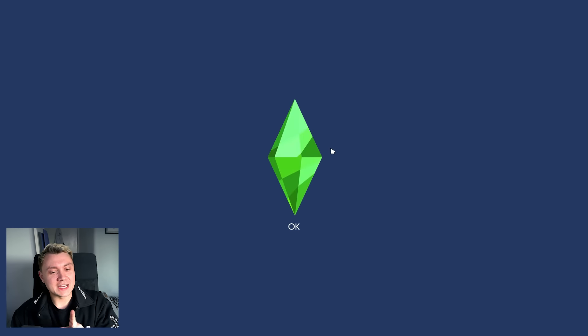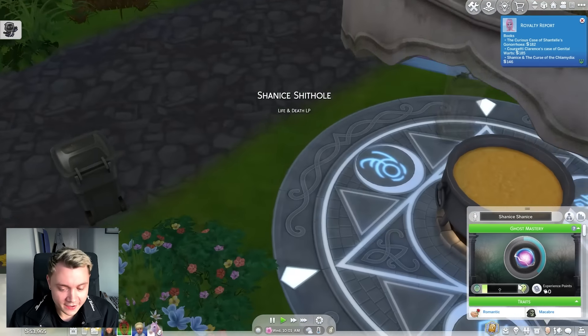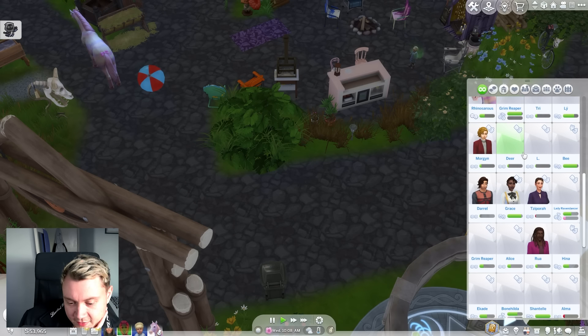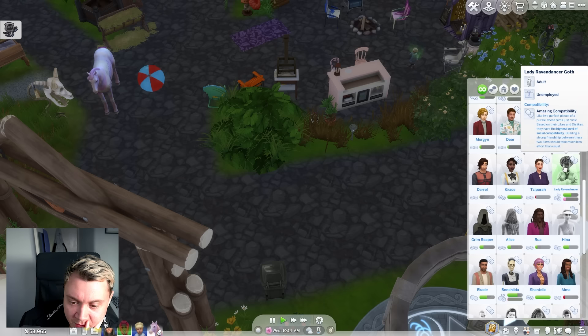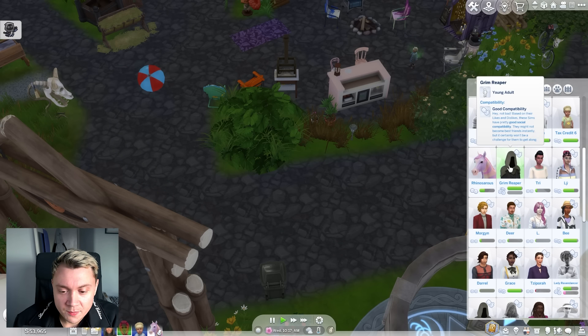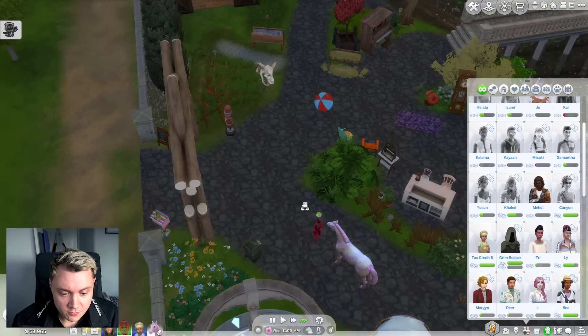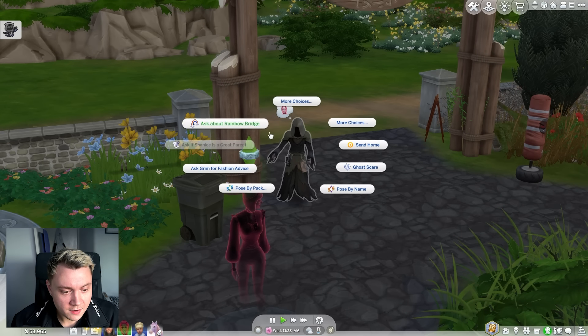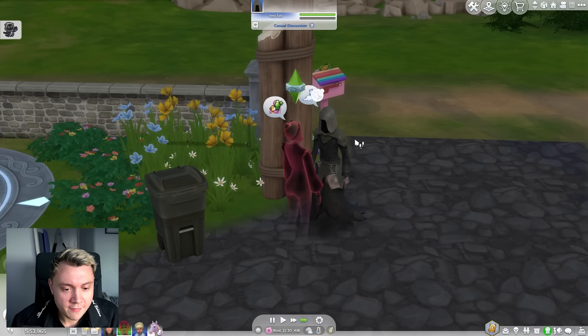Something we haven't tested out yet that I really want to do is a spectral woohoo, which means you can woohoo in basically any in-game object. So who do we have a high romance with? Lady Raven Dancer — we can't actually bring you over because you're a ghost, which is very annoying. We were once railing the Grim Reaper but he's not into us anymore. Maybe we just need to win the Grim Reaper back because I really want to woohoo with him again. We just spam loads of random romance interactions and give him a death flower.